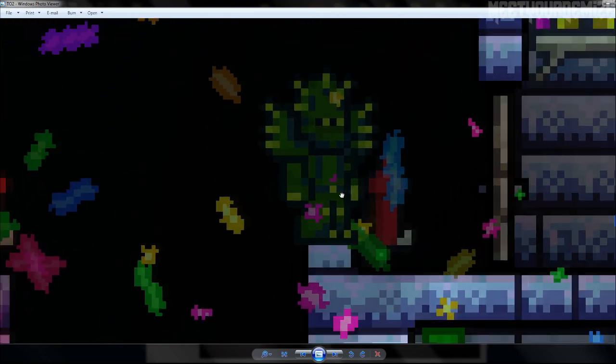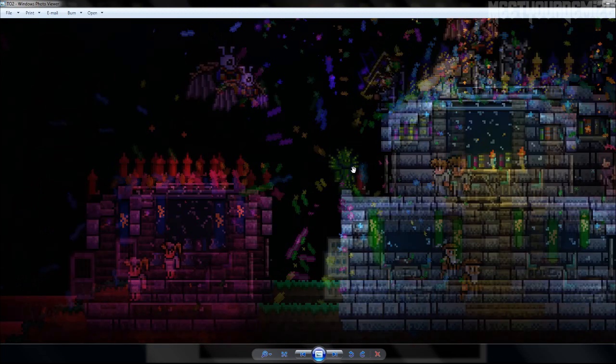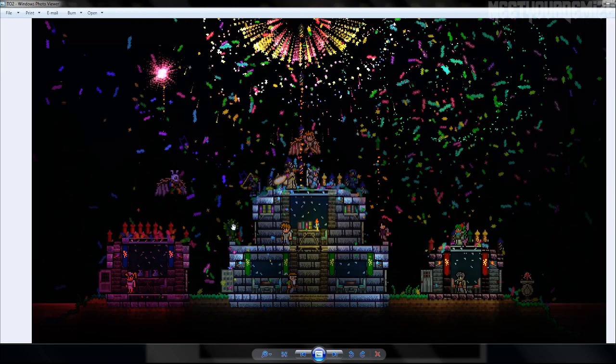One of the coolest things in this picture is this cactus armor. We don't know if this is just vanity or if it's actually defensive, but I believe it's going to be defensive because it would make sense that it can give some damage if an enemy happens to run into you. There's a buff like that already in the game — it's spiked or something.